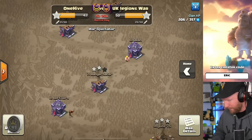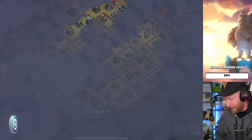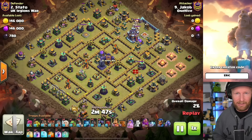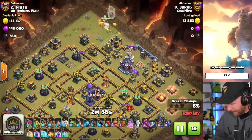Let's look at one more attack from Jacob at the top of the order — a Queen Charge into hog miner hybrid with siege barracks. It's done basically the same as you'd typically see a Queen Charge hog miner hybrid. Miners just got a new level, and I think this attack, when you start adding in the new siege machine, is going to be one of the strongest in the meta.